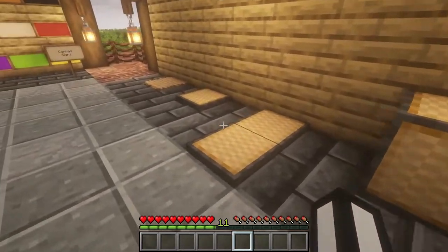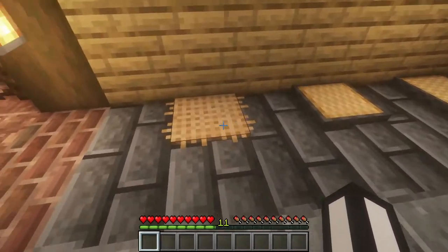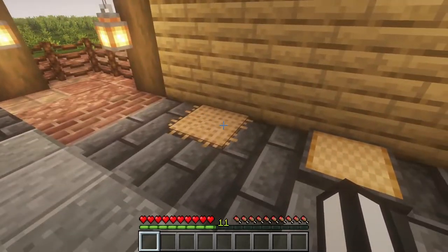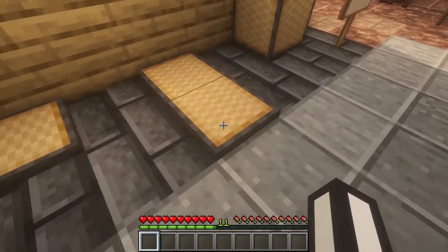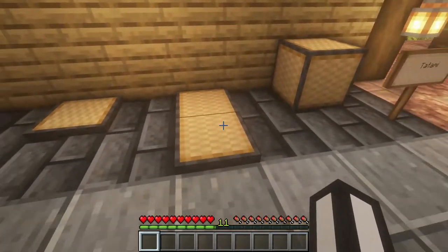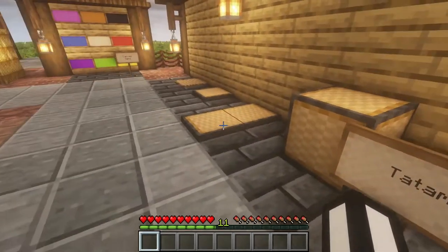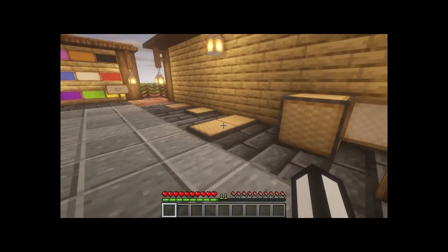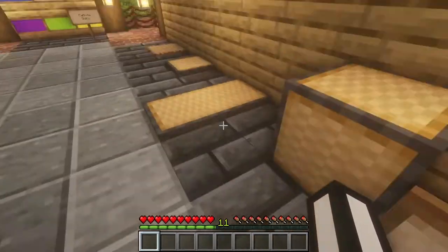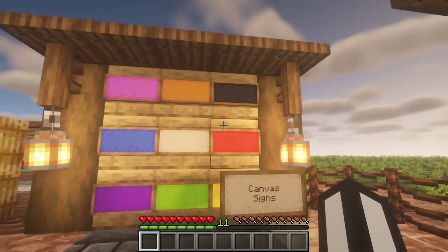Then we have tatami. This is a canvas rug made out of four canvas pieces. When you put two canvas rugs together you get a long tatami rug, and putting that in the crafting table gives you two of the smaller ones. I think you can make some cool patterns with these blocks. There's also a tatami block, but I don't know what purpose it has — it just looks like high-class wool.